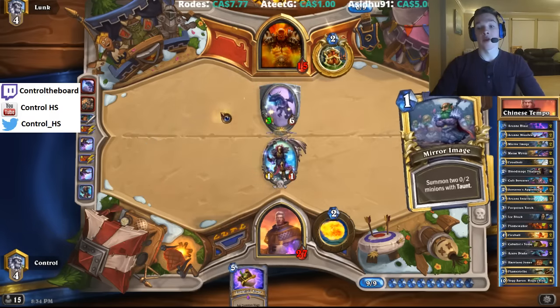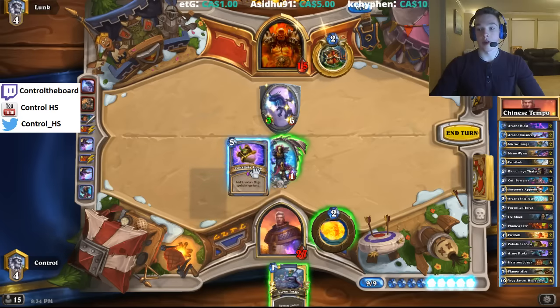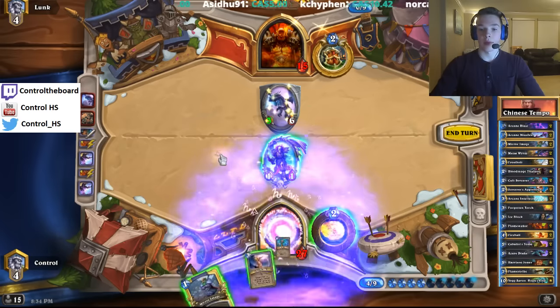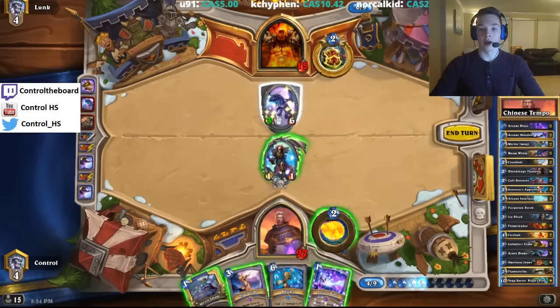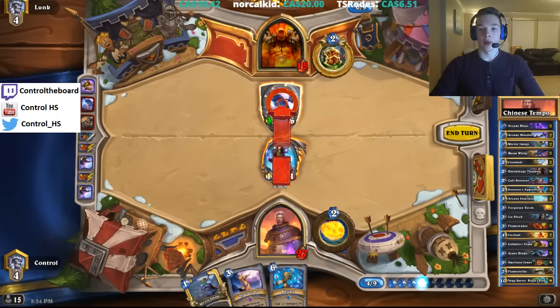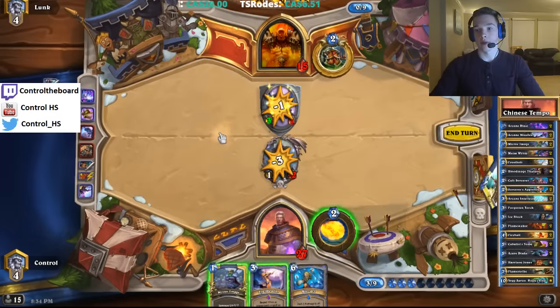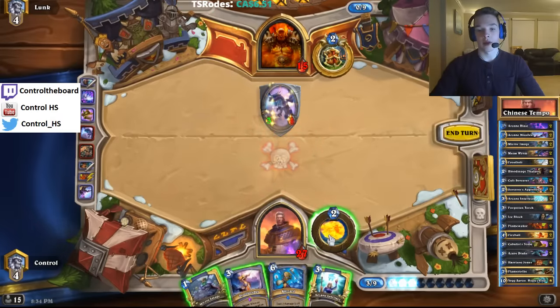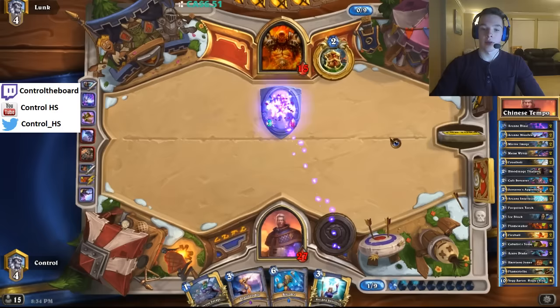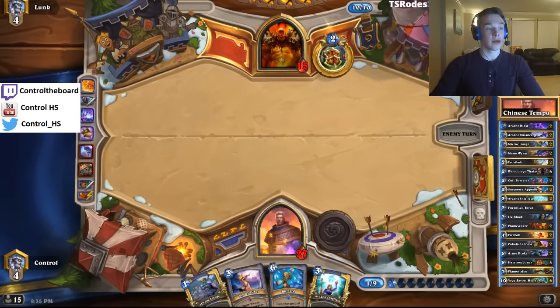That's actually a very favorable Brawl for him. But I think we're fine with just using Cabalus right away. Arcane Blast, ping as a clear, Arcane Blast, attack in, see what we draw. Arcane Intellect's good — we'll use that next turn though. It's a little bit unfortunate that we didn't get any burn off of that, but it's still okay.